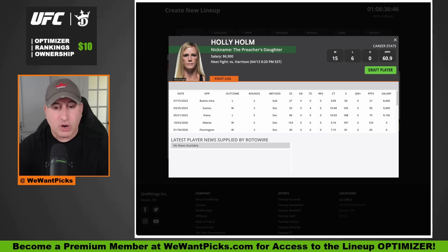Holly Holm has good fight IQ, great kickboxing, and can use cage control to slow down the pace of a fight and grind out a win. But the bad news is she's 42 years old. The last thing she wants is to try to hold Kayla Harrison — an Olympic gold medalist — against the cage, because any contact whatsoever, Kayla is going to send her for a ride. I think Kayla blows through Holly Holm. The UFC set this up as a changing of the guard.